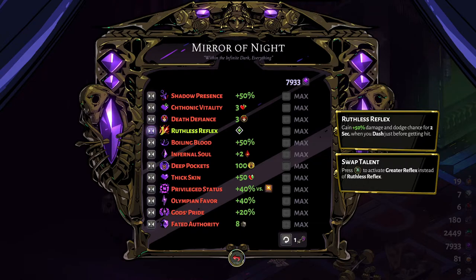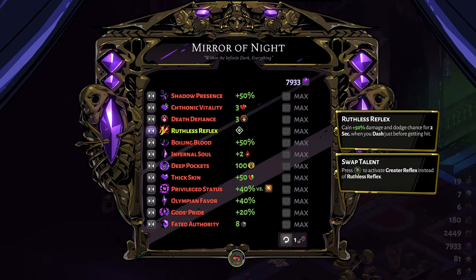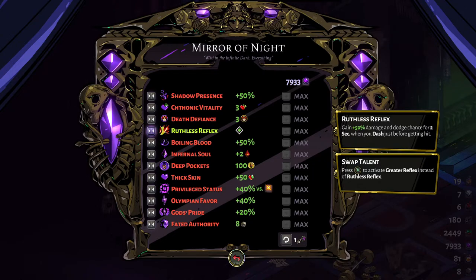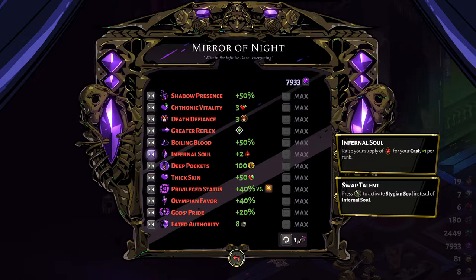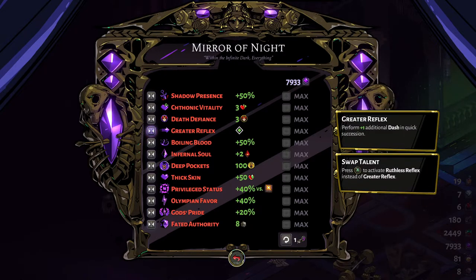The Aspect of Gilgamesh — the legendary aspect — gives you two extra dashes on top of your default number. So if you have Greater Reflex you'll have four dashes, and if you have Ruthless Reflex you'll have three, which is enough to avoid damage and make use of the 50% damage and dodge chance. So Gilgamesh and Ruthless Reflex work wonders together. Overall, for most of your runs I suggest Greater Reflex and you'll be set to go.